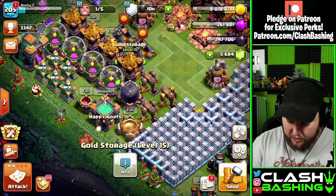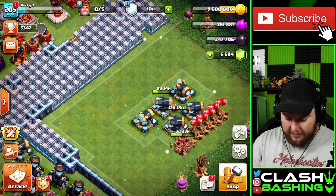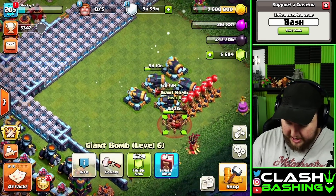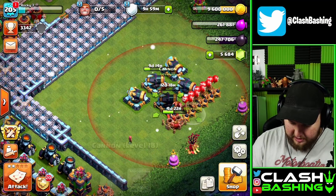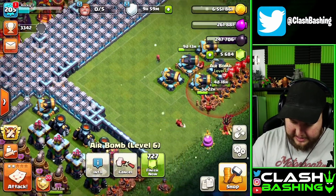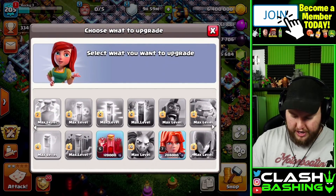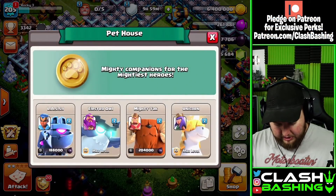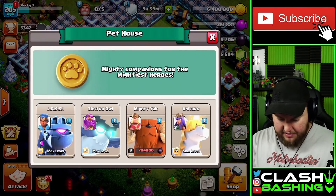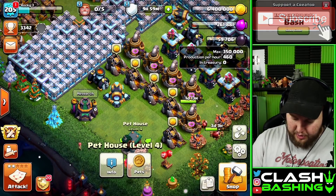We're sorting out this base - we're getting pretty close. We had that builder potion so let's get a trap going and use a book of everything on one of these traps as well. In the lab we just have dark elixir troops, but I'm more worried about getting my pets up first. We can max out Lassie today - let's go ahead and max her out! Then we just have to keep working towards the Yak. I'm not going to use the rune of dark elixir because I don't want to waste 60,000 dark elixir.